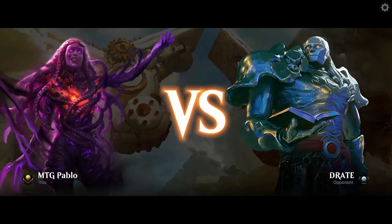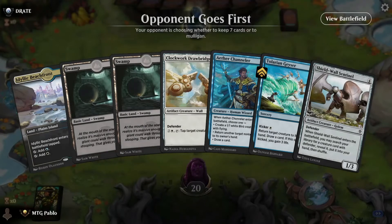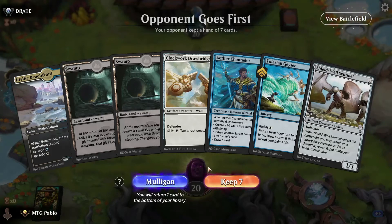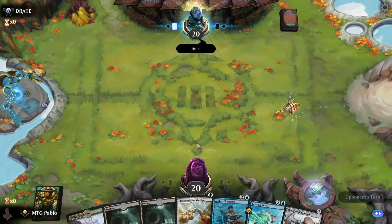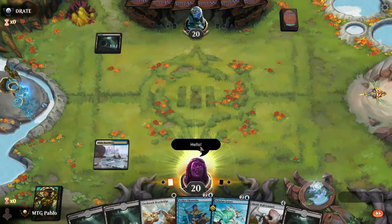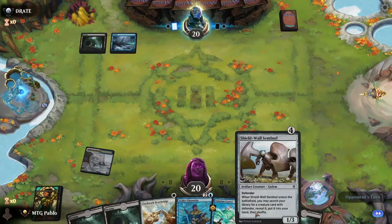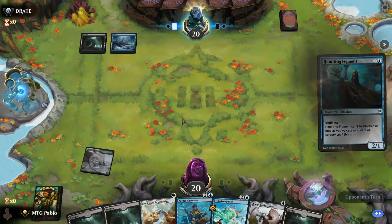The deck is currently five and zero as a draft deck — mostly defenders. Good curve: turn two, turn three, turn four.